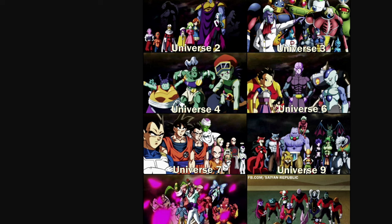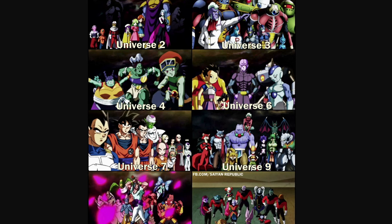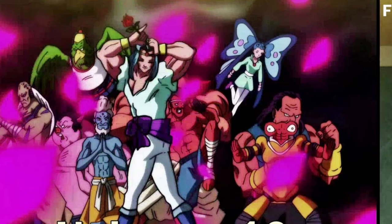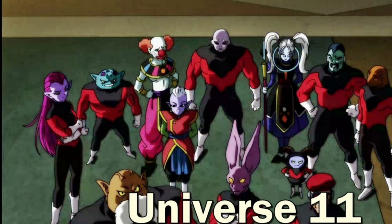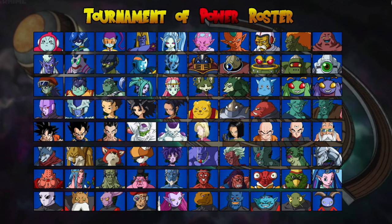Universe 6 — we're definitely getting everybody from Universe 6. I don't know about the little hog guy though. Universe 10, did we even see much of them? They were kind of trash. But I need everybody from Universe 11 — we're getting them. So if we're going to get everybody from Universe 11, why would we not get everybody from every other universe? Here's a more character-select-looking format so you can actually see the characters better. This looks like a whole game roster in itself.